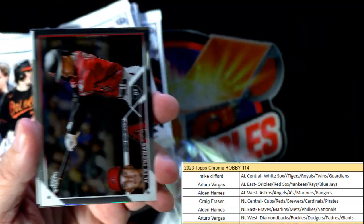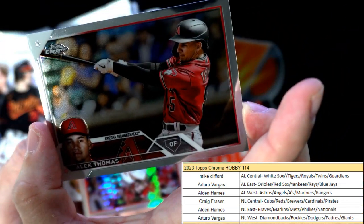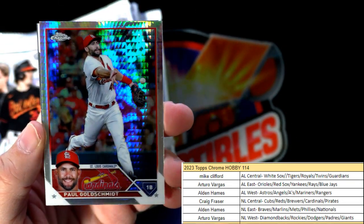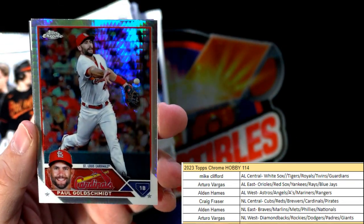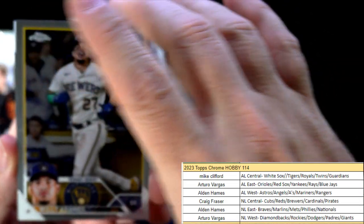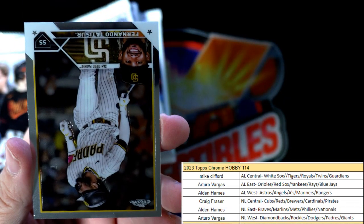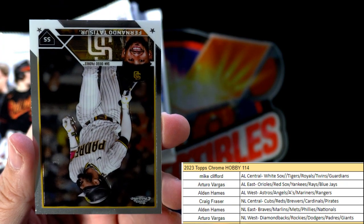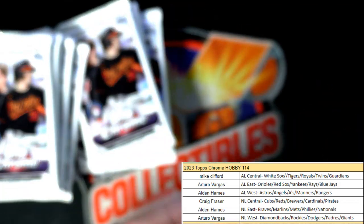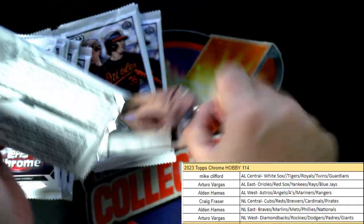Next up we have an Alec Thomas here. Then we got a beautiful prism refractor Paul Goldschmidt right here — Craig F, he's coming out to you. And then Wally Adams and Tatis Jr. here to round out that pack.